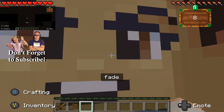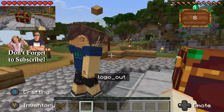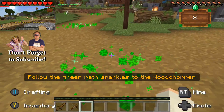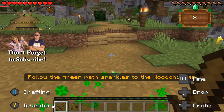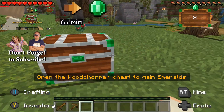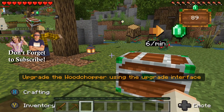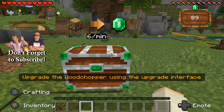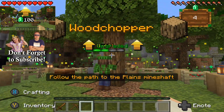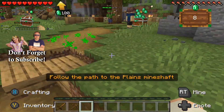You're meant to press play. Yeah, and we're in the world. What's in the chest? Follow the green path sparkles to the wood chopper. I know why I got both of these swords. Open the wood chopper chest to gain Emeralds. Perfect, okay, so we've got Emeralds. Upgrade the wood chopper using the upgrade interface here.